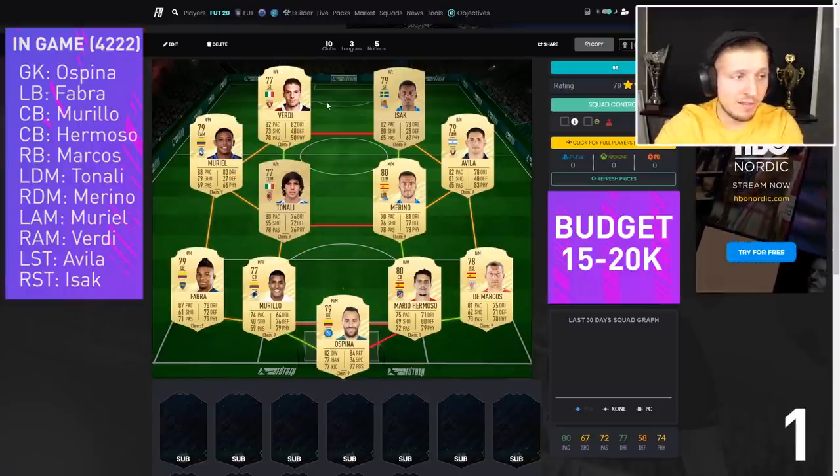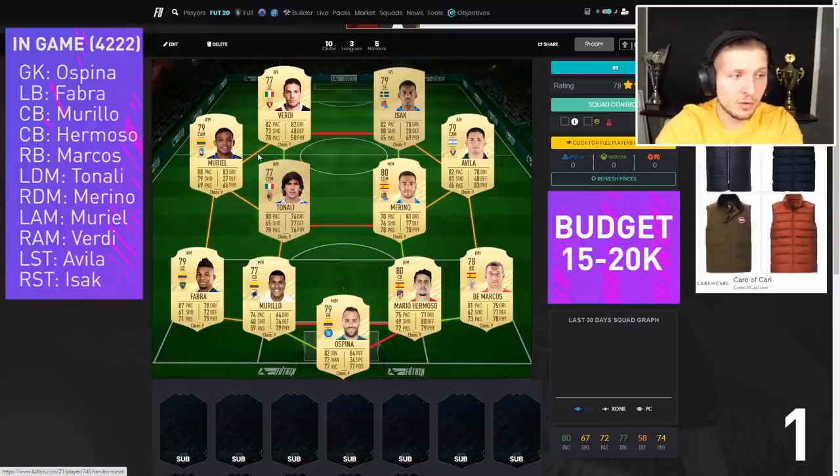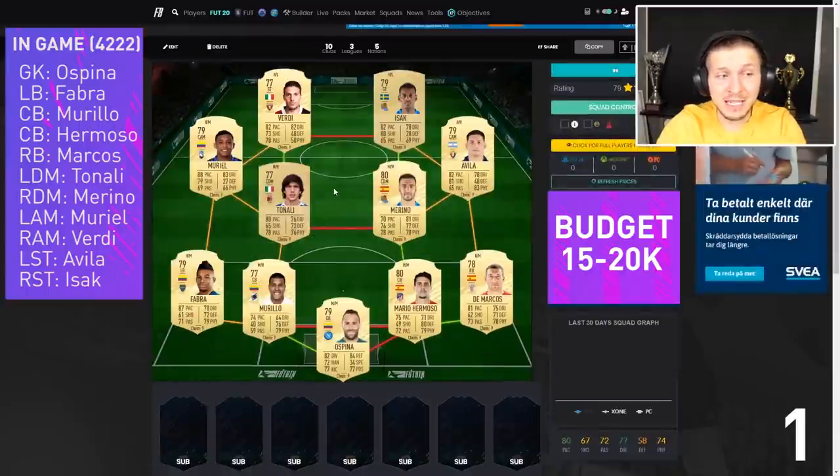And finally in attack we have Modiel, who has great pace and good shooting, and really good dribbling — 83-84. This team in total I think is going to be around 50-20k; I don't think it's going to be much more than that because this is quite a low-rated team, but with plenty of hidden gems. Also Tonali from Milan, their new signing with 80 pace and good stats, 78 passing. And Merino as well — a good card, 81 dribbling, 77 defending, 78 physicality.